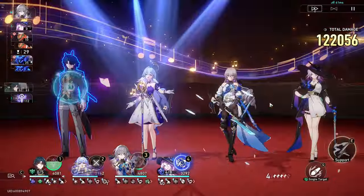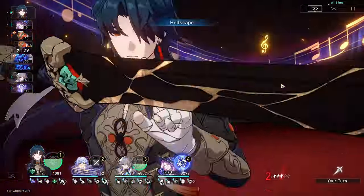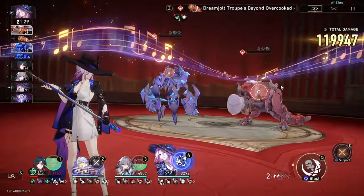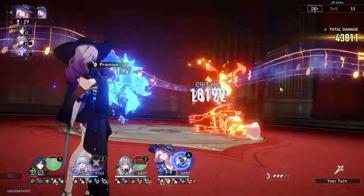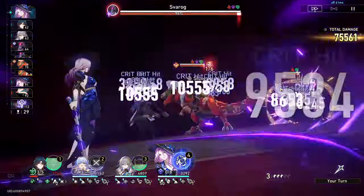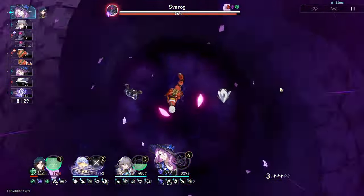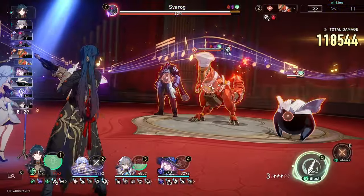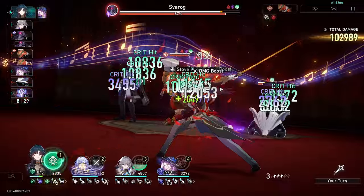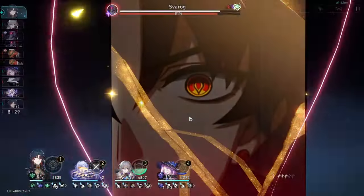How this works is Jade will bring Blade's speed up to 162, overtaking Branya. However, for the very first turn, Blade won't be able to overtake Branya, so Branya will just kind of use a basic attack to build some extra skill points. This isn't optimal, but the other way you could do it is use Branya's skill initially and just hope her E1 wins you the 50-50, so you can have a skill point for Blade — but then you're kind of relying on RNG.